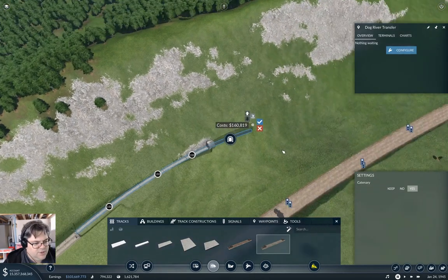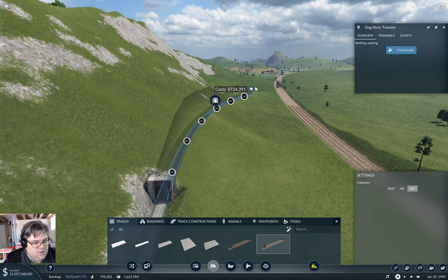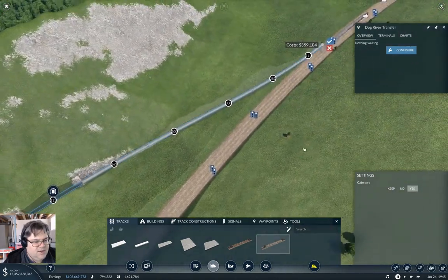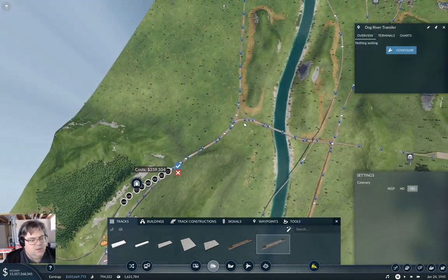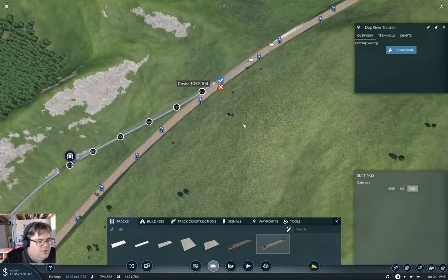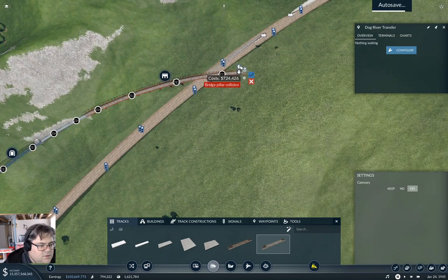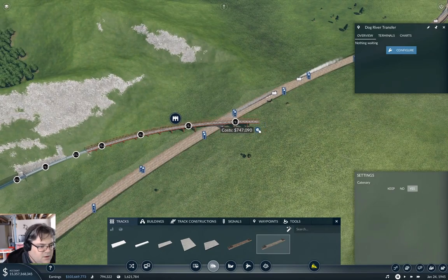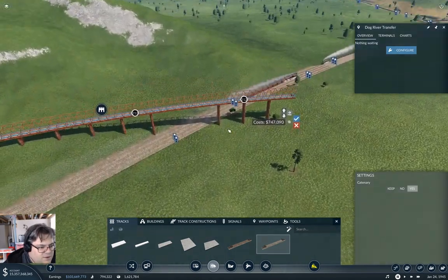Maximum down bubble again. We can get down to the height of these tracks. We got a bridge pillar collision if we do that. We can get across that at a reasonable height there.